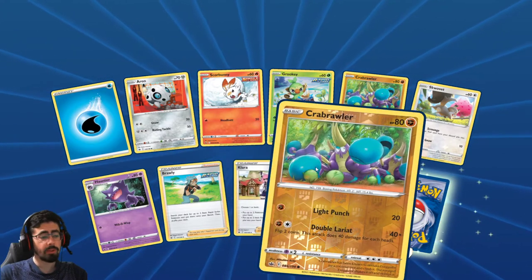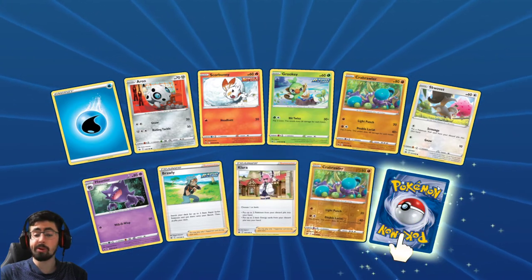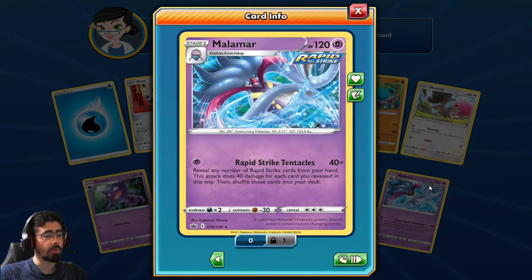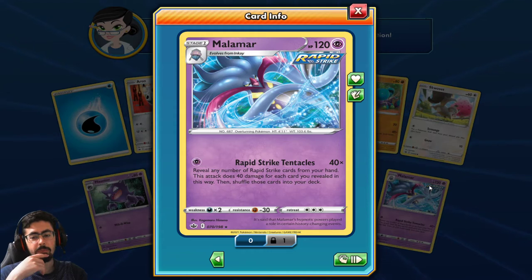Another Crabrawler - there's three in the picture, I wonder if I can get a third one. Ooh, Malamar! Rapid Strike Malamar - Rapid Strike Tentacles: reveal any number of Rapid Strike cards from your hand. This attack does 40 damage for each card you revealed in this way, then shuffle those cards into your deck. That's disappointing - if you could keep them in your hand, that would have been great.